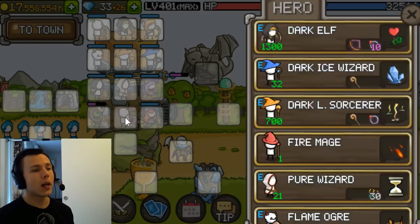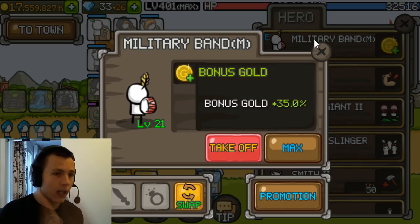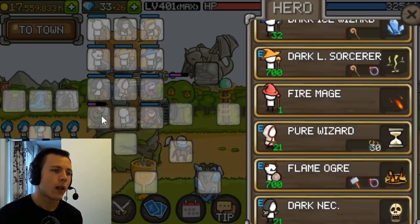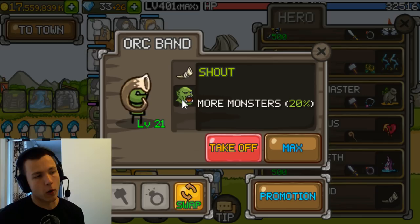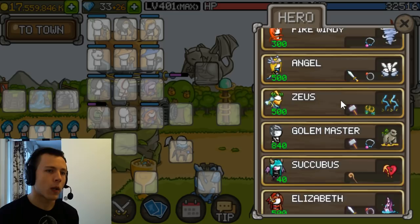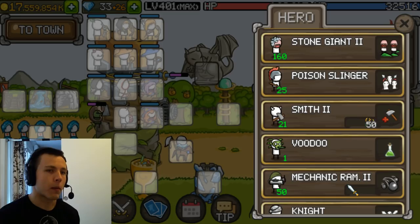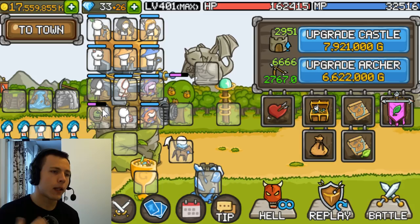The last two slots: Military Band boosts your gold income during manual or paid auto battle — I don't want to see any manual or paid auto battle builds without the Military Band, it's a huge boost. The Orc Band makes more monsters appear per wave, which translates to more gold, but also makes waves harder. If you're struggling, switch him out for something like Smith or Stoss for HP/MP recovery. But if you can handle it, keep the Orc Band for the extra monsters and extra gold.